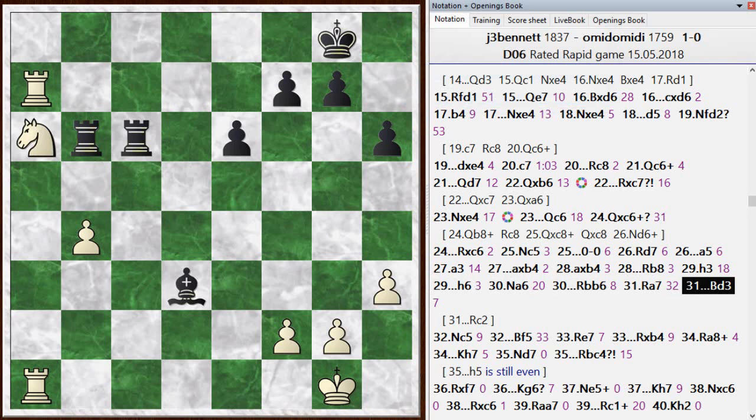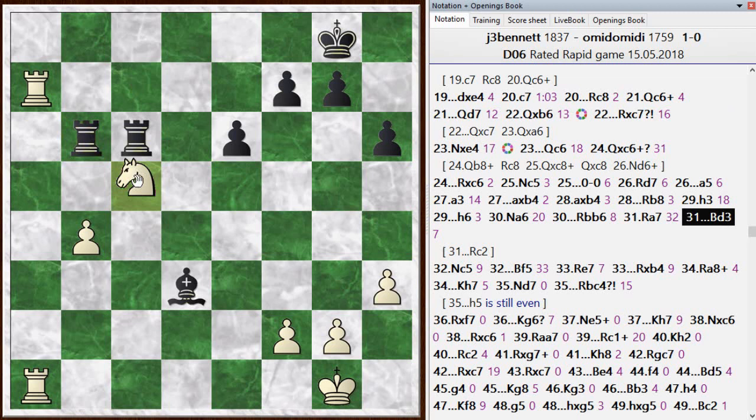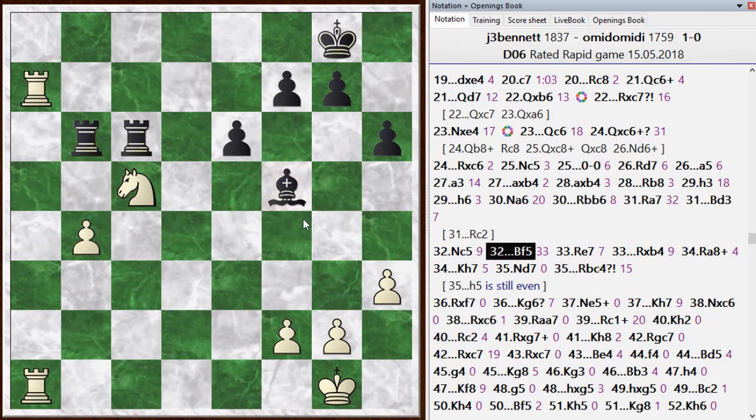There's a little bit of tricky maneuvering to hold on to my knight. Bishop to d3 was not the most accurate move — apparently rook to c2 is a way for black to stay active and stay equal. After knight back to c5, hitting his bishop, he dropped his bishop back to f5. I have a note that he still has a chance for equality around move 35.